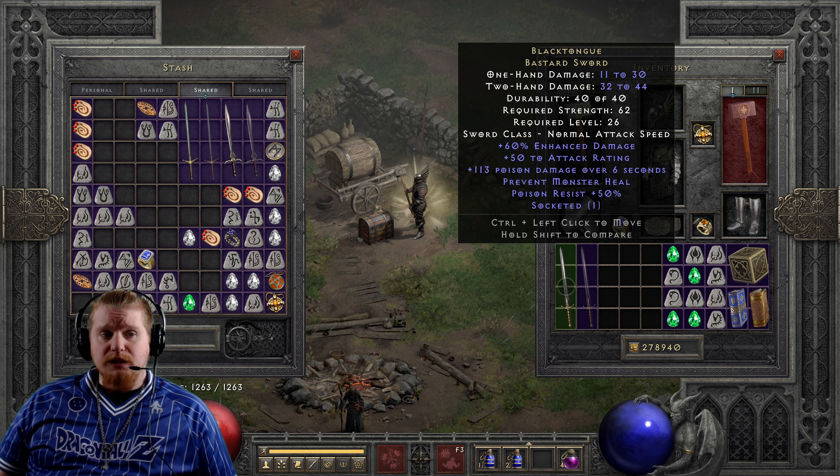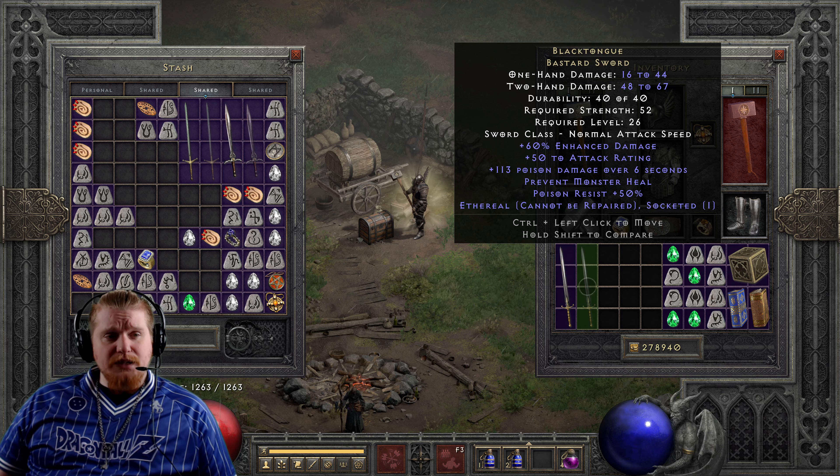We also have 50% poison resistance on this, which could come in handy when you're fighting Nightmare Andariel, and you could of course throw a socket in this as well. The ethereal version of the Black Tongue bastard sword has 16 to 44 one-handed damage and 48 to 67 two-handed damage, with a 52 strength requirement at level 26.